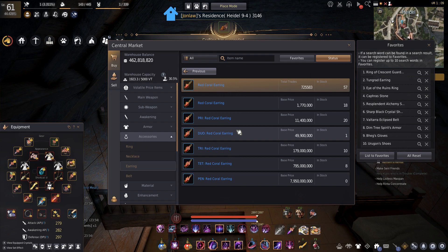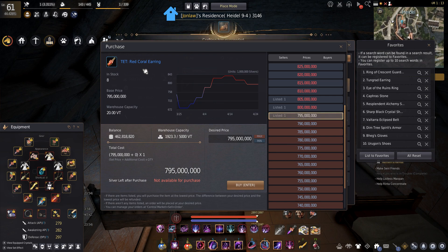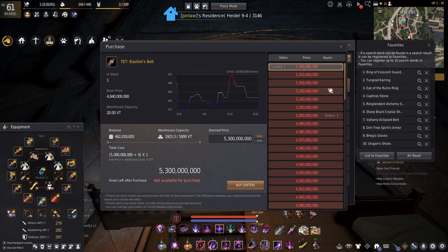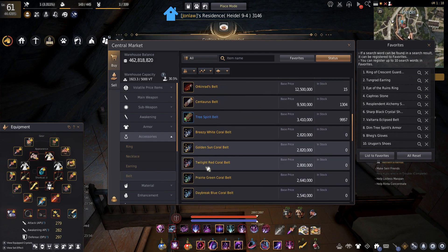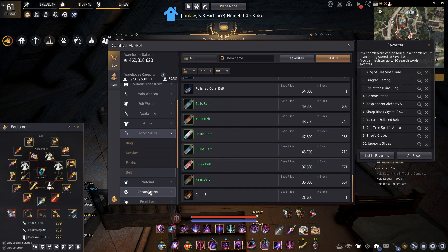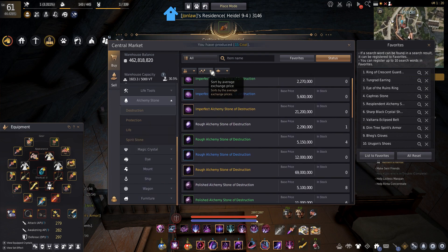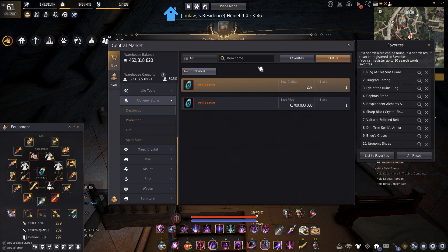Witch's earrings - this is the budget version of a Tongue Grad. Once again a dead-end upgrade at tet. Red coral earrings - I don't think many people use them anymore unless you're specifically trying to counter a certain build. Tet is fine if you can afford it, but at this point just go AP. In terms of belts, we saw how stupid the Tongue Grad price is. Basi belt - yikes, that's 5.3 billion. Some other things I've been looking at are all the alchemy stones.